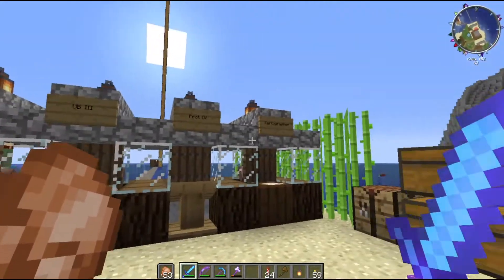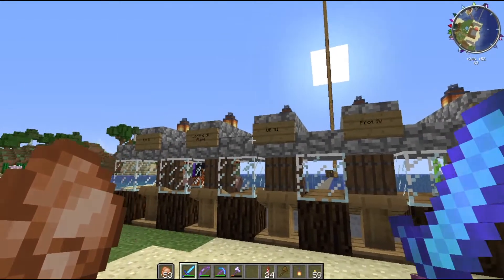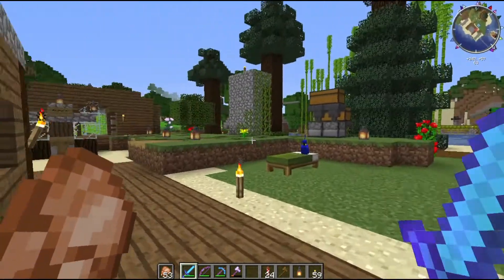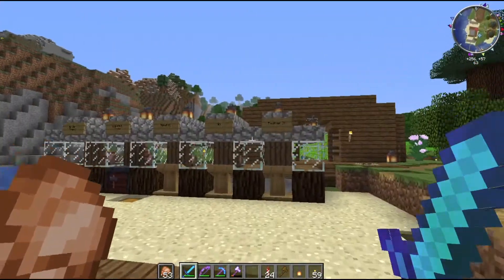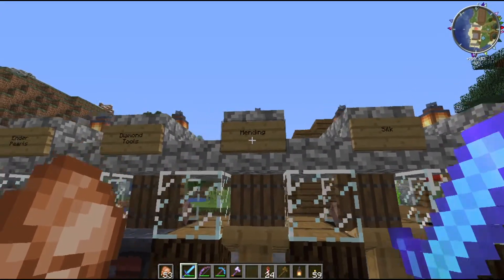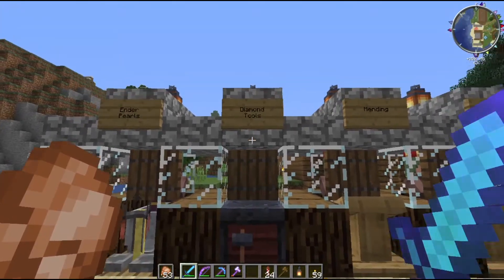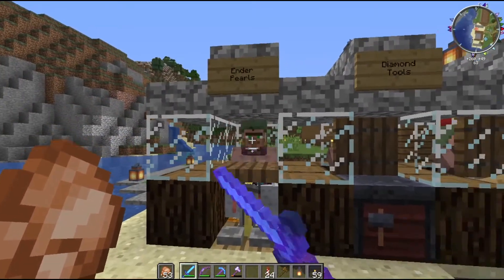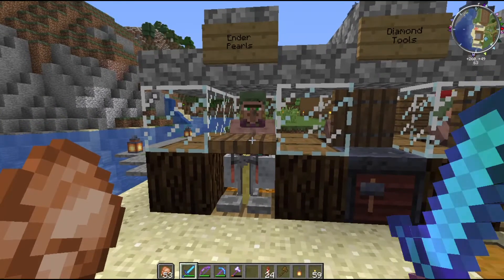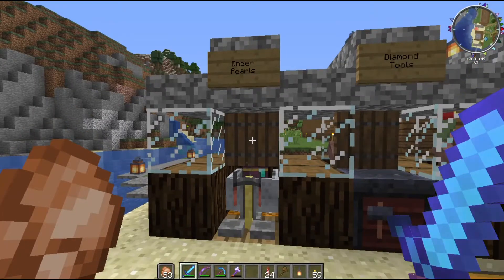We've got all these villagers out of it and some really great trades: Cartographer, Prot 4, Unbreaking 3, Looting 3 and Flame, Efficiency 4. Over here we've got Feather Falling 4, Silk Touch, and of course everybody needs Mending. We can buy diamond tools from this guy so we don't have to mine diamonds for tools. And then we've got all our enderpearls to get us to the stronghold and light up the end portal from this cleric.